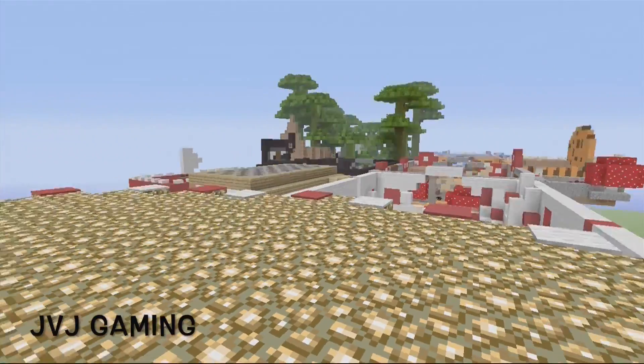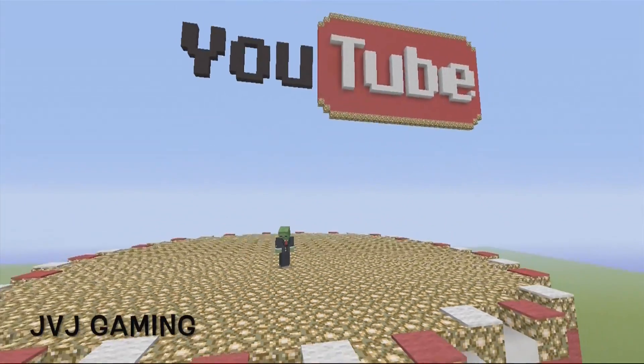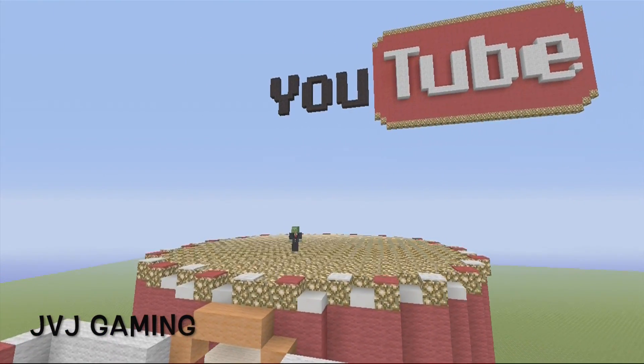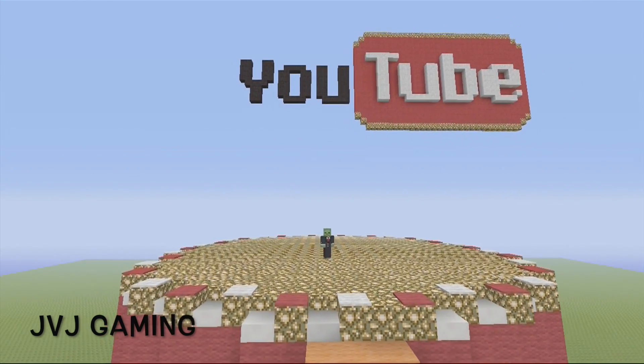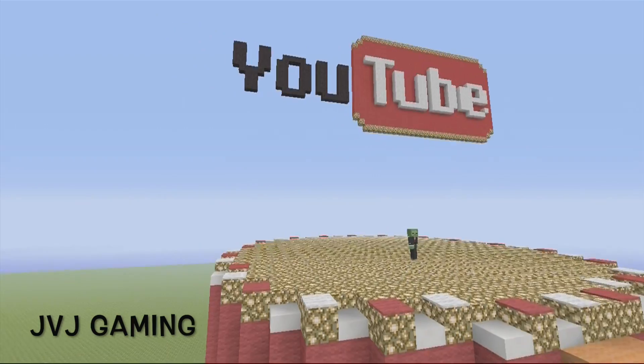4J Studios said that you can actually add as many colors as you want to your builds. Stained glass will be the best recommended feature for 1.25 — probably the one most of you are most excited to see.